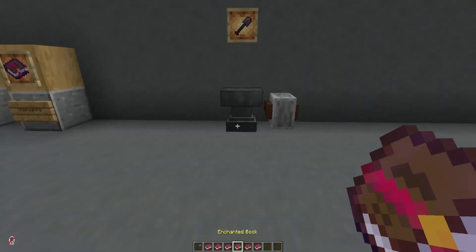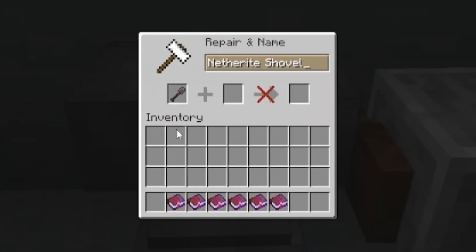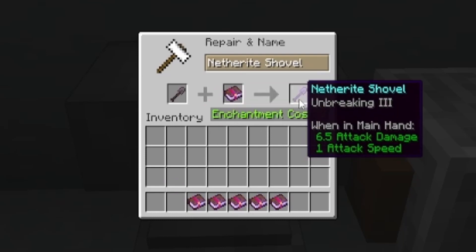If you have enchanted books available, all you need to do is get an anvil, place your shovel in there, and then place whatever enchantment book you want in the second slot — and there you go, it's enchanted.